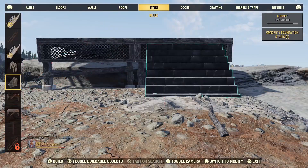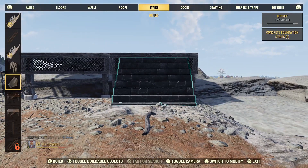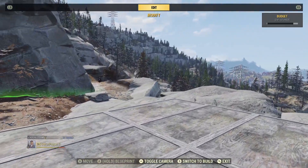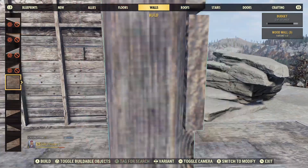Now to set up the stairs. Sometimes if the floor is too small for the long stairs you will need the concrete set instead. After that we add the walls — I'll just go in with the basic wood wall set for now.